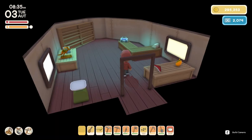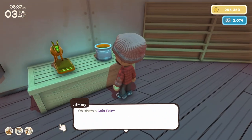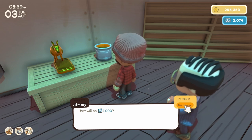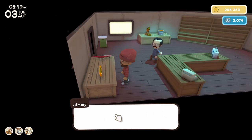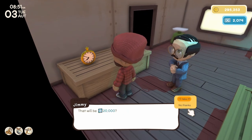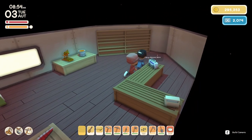Once you get out to Jimmy's boat you can head inside and he sells a few pretty cool items. The catch is he only accepts permit points in exchange. He has some gold paint, a gold kangaroo statue, a red glider, and a pocket watch that can actually manipulate time in the game — but it costs 20,000 permit points.